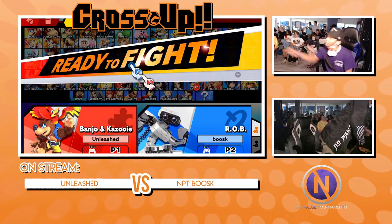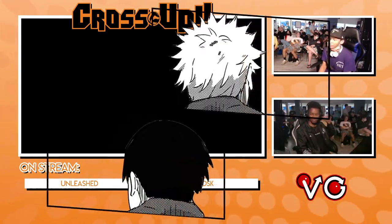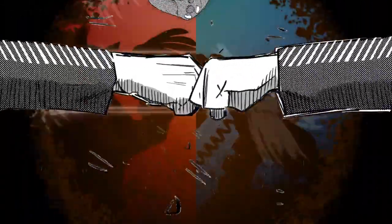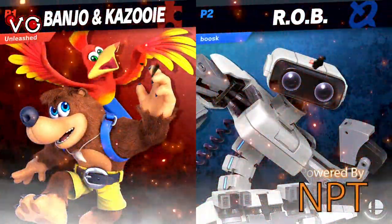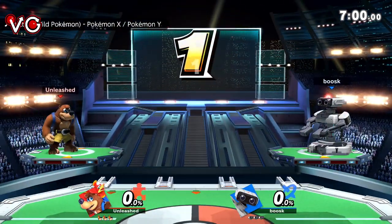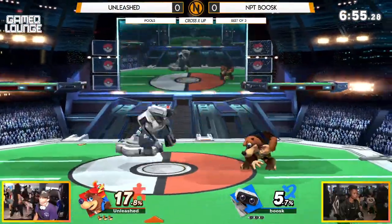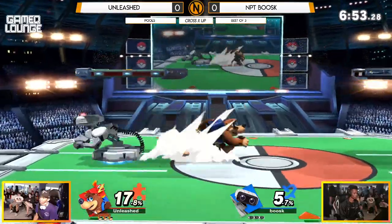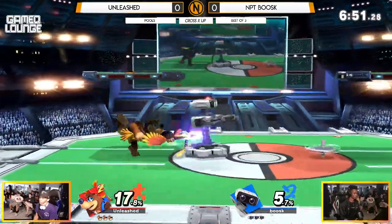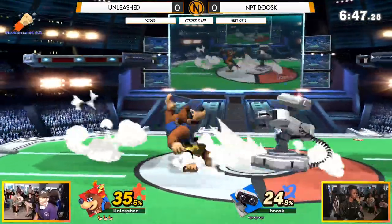ROB comes out for Game 1, and both of these characters love spamming their down B to get their item out onto play as soon as possible and get crazy conversions. Most of the time you see both characters sit back, but ROB is a character that can box — he can run in with the dash attack, the down tilt, the grabs — and get so much momentum off of that. So it's up to Unleashed to quell the beast that is Boosk.